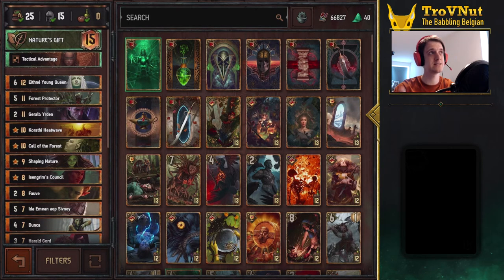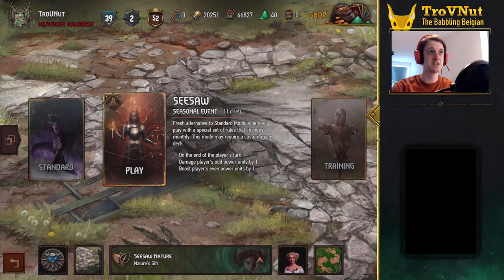But before we do that, this deck composition is also available in the description of the video on PlayGwent — I'll add the link there and you can check that out and import it to use in the remainder of the season. Don't forget to select Seasonal if you're going for a specific Seasonal deck, because if you go into Standard that might be a bit more difficult. I think this deck is still viable in Standard, but it's more focused on Seesaw itself.